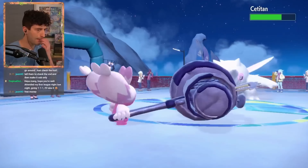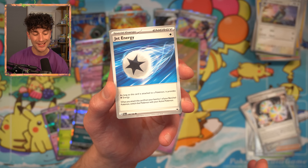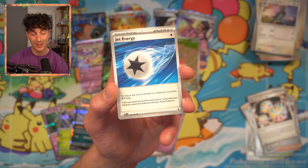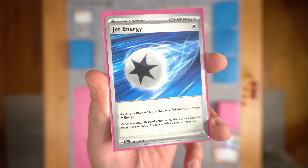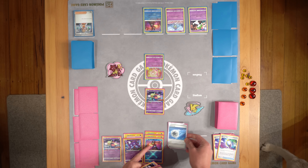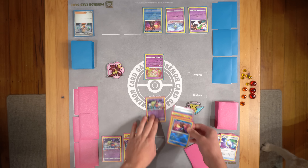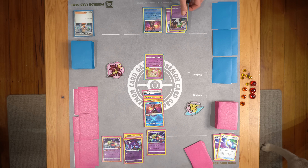Jet Energy might only provide one colorless, but when you attach it to a bench Pokemon, it switches with your active. Greninja's sitting on your bench — it needs one more energy to attack. So you attach it, switch it with your active, and knock out the Ralts for the win. Perfect.